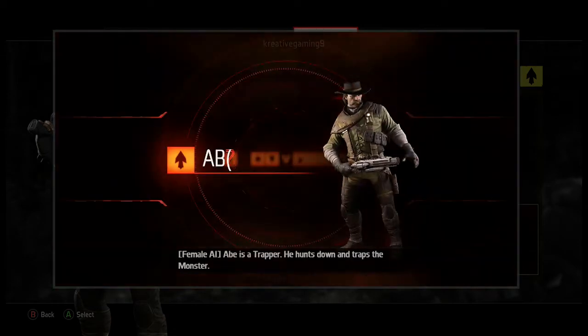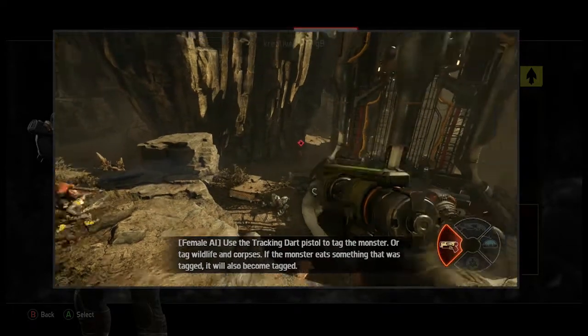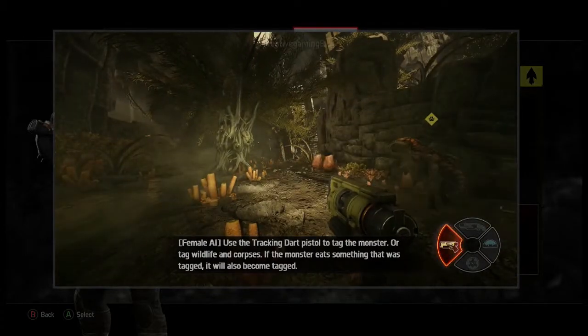Abe is a trapper. He hunts down and traps the monster. Use the tracking dart pistol to tag the monster, or tag wildlife and corpses. If the monster eats something that was tagged, it will also become tagged.